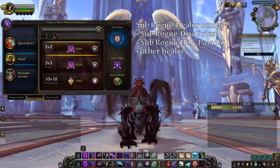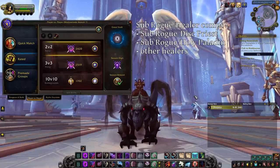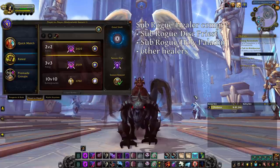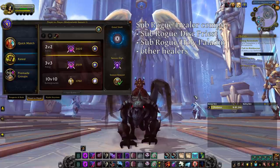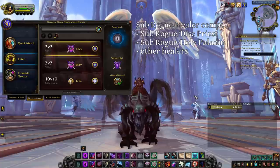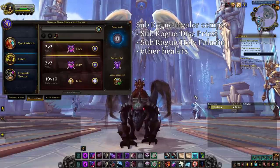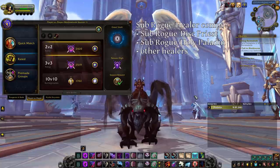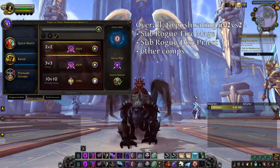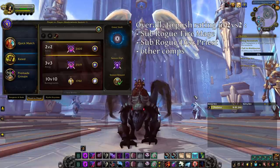As for the DPS healer comps, you don't have that many options. Sub-Rogue Discipline Priest is the best followed by Sub-Rogue Holy Paladin. All other healer Sub-Rogue combinations are not doing that well right now. As a sub rogue, you need a healer that does damage, as some classes you just can't kill by yourself during your goes. Your objective is to land CC on the enemy healer with a Kidney Shot followed by a fear, a Sap or a Blinding Light, and then triple Cheap Shot the DPS with both you and your healer doing damage in order to kill him. In my opinion, since the last Sub-Rogue nerf, the best comp overall to push rating in 2v2 is Fire Mage Sub-Rogue, and the second best is Discipline Priest Sub-Rogue. All the other comps available to you require more effort to get rating.